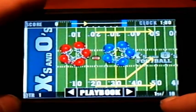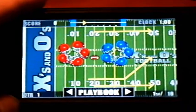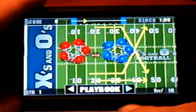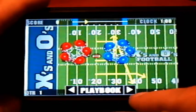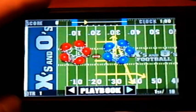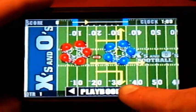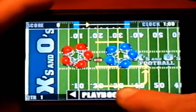Down here it shows the quarter you're in — obviously it's the first quarter. Below that it lists your down and distance, like first and ten, whatever yard line you're on. In the middle is the main feature: the playbook. By clicking left to right you can scroll through your plays — just do it slowly or it'll lag.